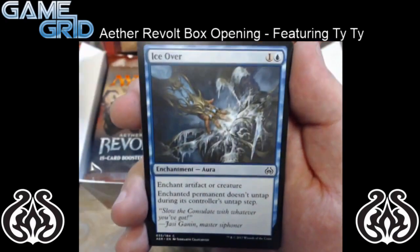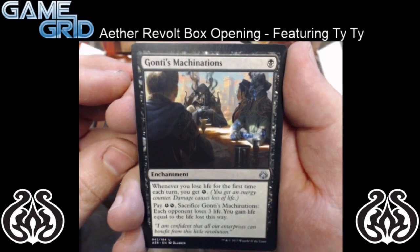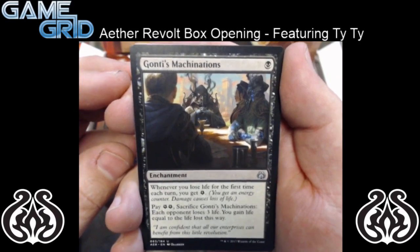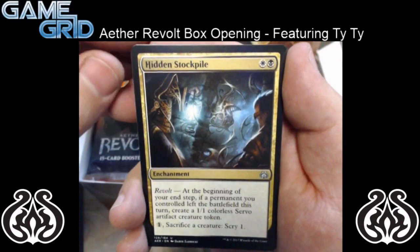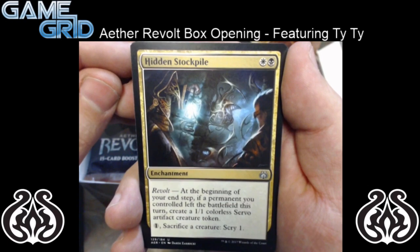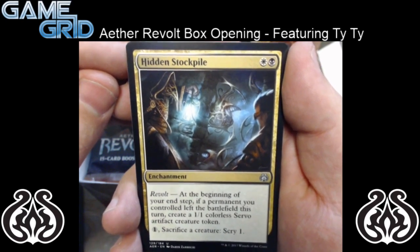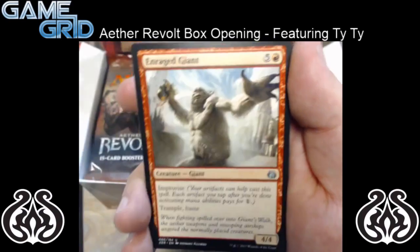As we get to the uncommons I will read them off. So we got Gonti's Machinations — I don't even know how to say that. That is an enchantment uncommon. And then we got Hidden Stockpile. It has Revolt, and at the beginning of your end step, if a permanent you control left the battlefield this turn, create a 1/1 colorless servo artifact creature token. Pay one, sacrifice a creature, and scry one. So it's pretty good enchantment if you want to go through your deck.